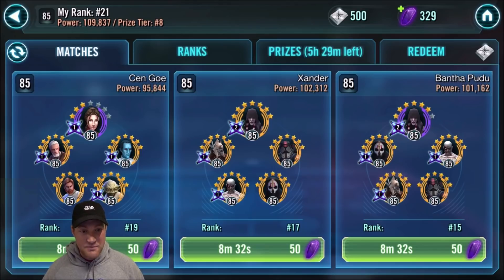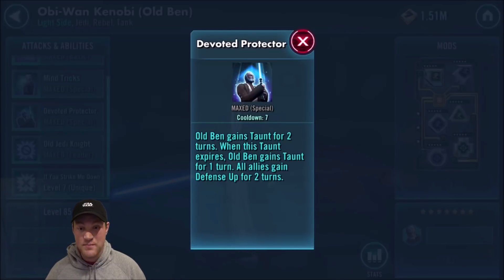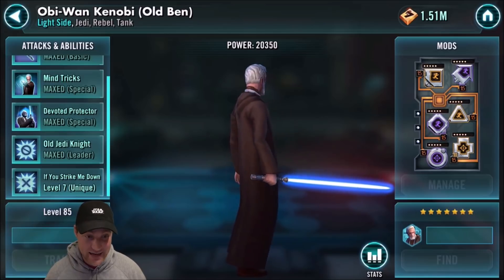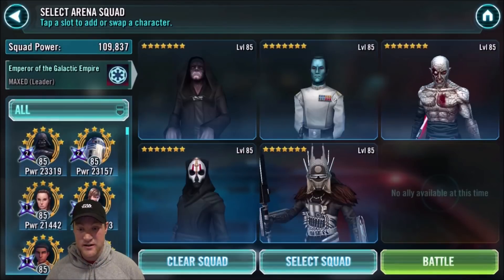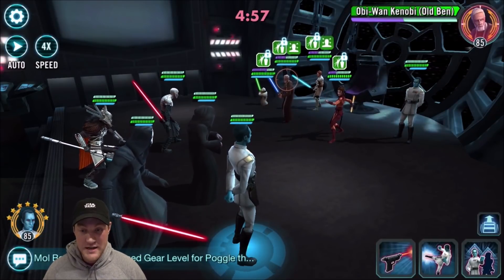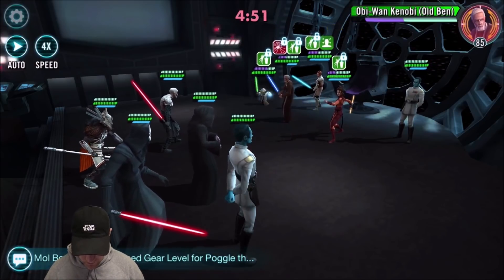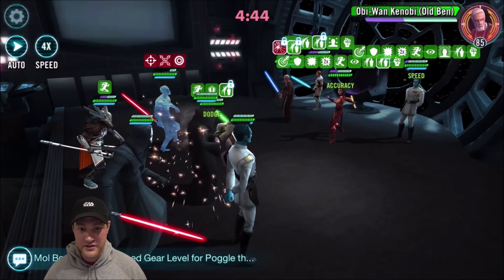Now we're going to go in and face this other Bastila team with Old Ben. Here's something you've got to pay attention to: does Old Ben have the Zeta? Devoted Protector is the Zeta, which says Old Ben gains taunt for two turns, and when this taunt expires, Old Ben gains taunt for one turn. That's tough because even when you take his taunt away, he's going to gain it again. That's much harder to deal with when you're facing a double Kenobi team. So I want to prevent Old Ben from putting massive amounts of debuffs across my entire team — I'm going to come in and fracture him. That might actually be a game issue because he's supposed to taunt again even when fractured.